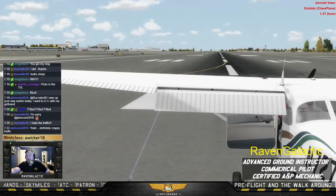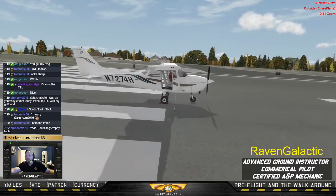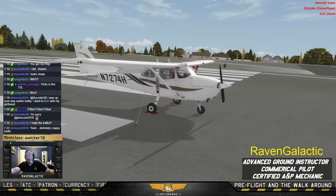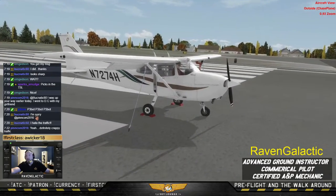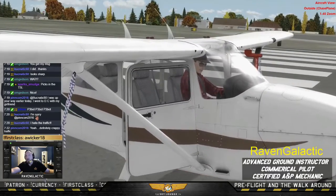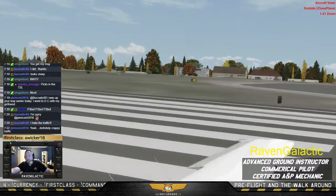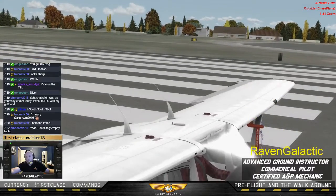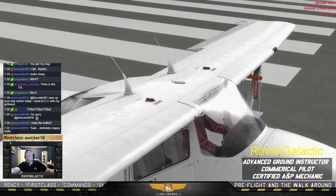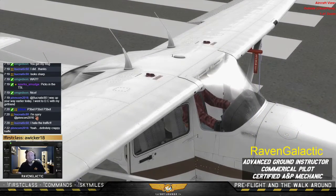Now we get out of the aircraft. We're going to use a ladder, climb up on the wing, and check the fuel. I really like this chase plane view.